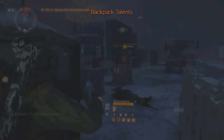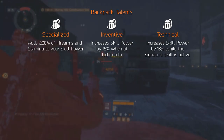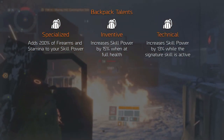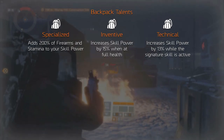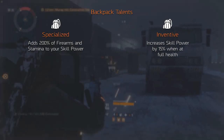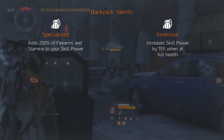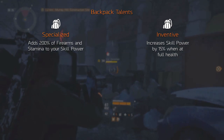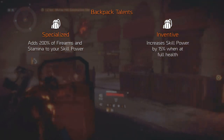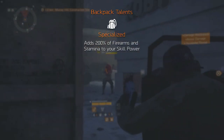Now I wanted to look at the backpack since there's a lot of dispute on whether you should be using Specialized or not. Let's look at a few of the talents the backpack has that revolve around skill power. For the backpack you can choose between Specialized, Inventive, and Technical. Since Technical only procs when your signature skill is active, a lot of people are using Specialized, but we have found that Inventive is a lot better, especially for skill power focused builds. The increase from Inventive crushes Specialized, but you might say that Inventive is only active when you are at full health — which is true — but you can easily maintain this if you run a vigorous chest piece, and a dedicated healer on your team will do the trick.